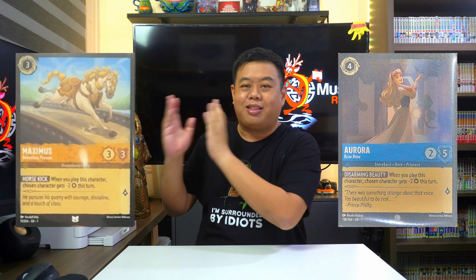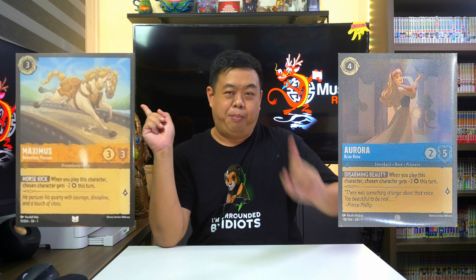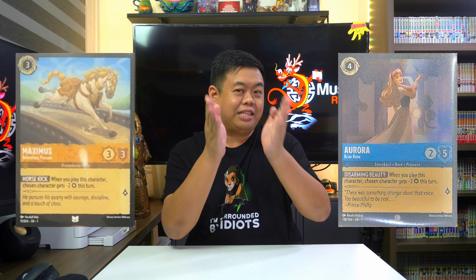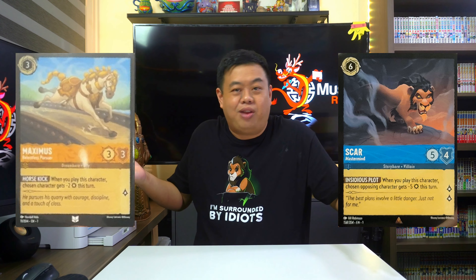Thankfully, there's a much better option for Amber characters from Gamma with Maximus, Relentless Pursuer. He has decent stats and he even gets the Aurora Briar Rose type of ability to reduce a character by 2 strength for the turn, which is really good. One interesting point to note: both Maximus and Briar Rose have 'chosen character gets minus 2 strength,' but Maximus's ability can also be used on your own character — making it more versatile, which might be useful if we get a card that requires strength to be below a certain number. At 3 ink, Maximus has the lowest cost for such an ability, making him a definite must-play for Amber decks.